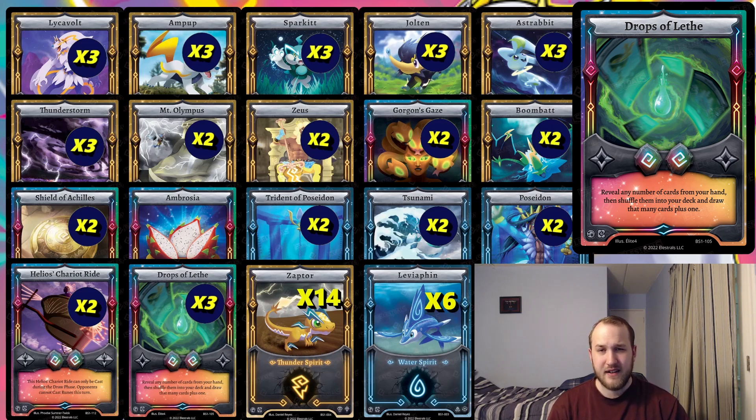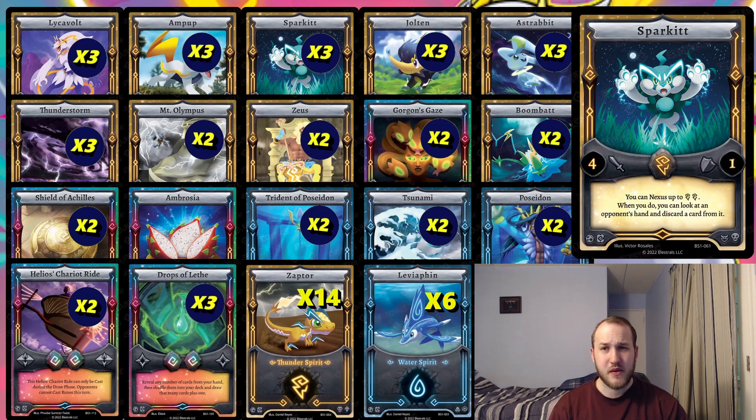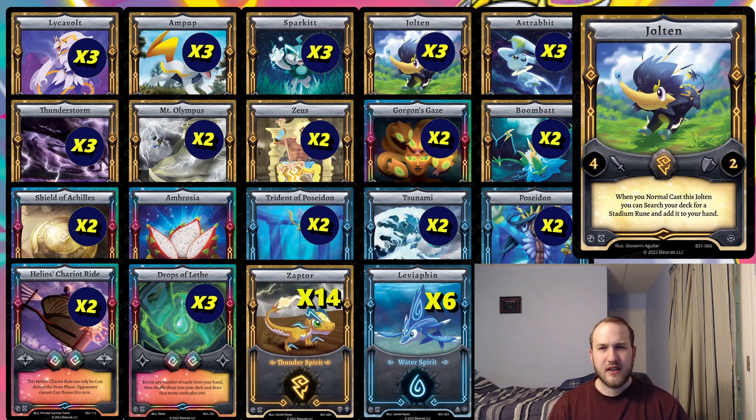The next card is Spark It. We're using it to disrupt your opponent's hand just like Lycavolt. Getting Spark It and Zeus on turn one is around a ten percent chance or less even with three copies of each, but it is a pretty disruptive, powerful play to drop Spark It, Zeus, and Nexus on turn one before your opponent can even respond — rip out their most important cards and gather information. A lot of times opponents use something like Drops Elite to shuffle their hand back, but it still gets you card advantage if it stays on board.